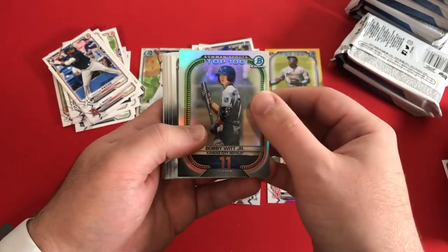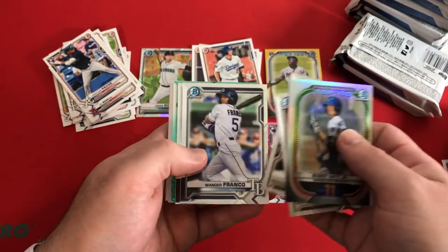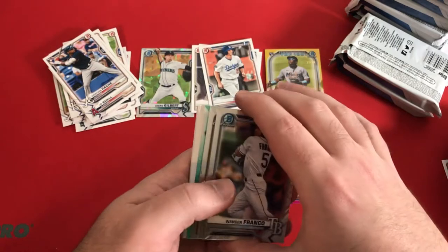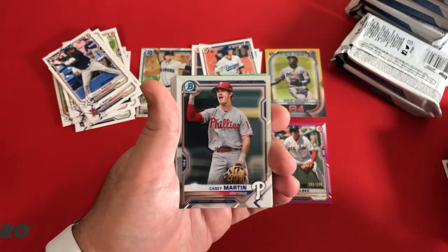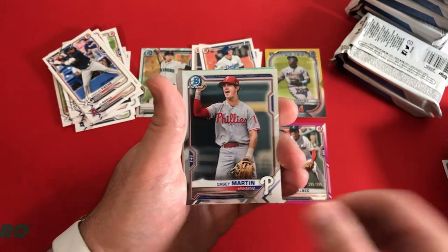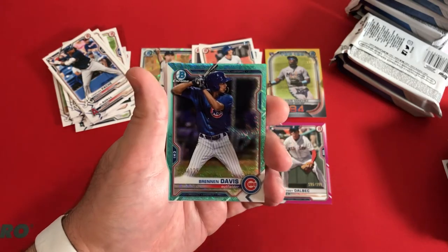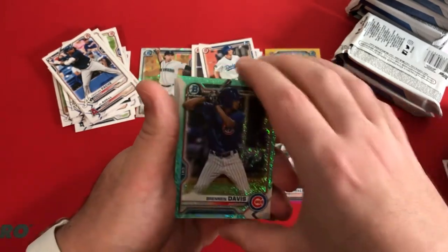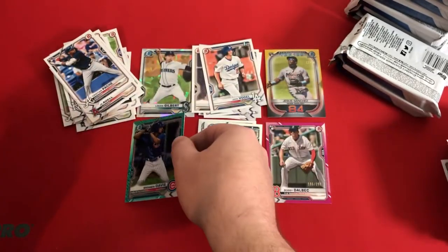Bobby Witt Jr. is a nice Top 100 Scouts number 11. Matthew Thompson, D.L. Hall, Wander Franco. And we have an Aqua Shimmer coming up — so maybe this would be our auto. Nice chrome Wander. KC Martin. Could this be our first auto? Nope, not an auto, but another Aqua Shimmer out of 125 — Brennan Davis. So a nice parallel there.